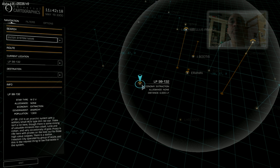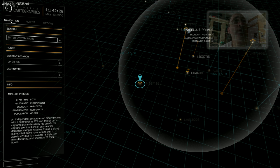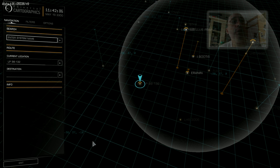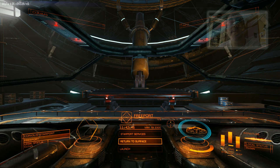I'm going to fly from Alpi 98132 to Acellius Primus, which is really a corporate state — an economy of high tech — so I'm expecting the gold to sell for good money. With the Sidewinder right now I'm making around a thousand credits per journey, so it's taken a while, but you can do it yourself.